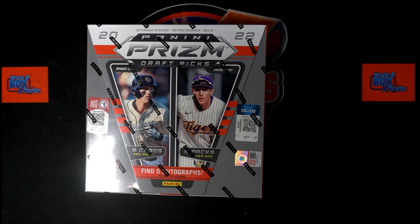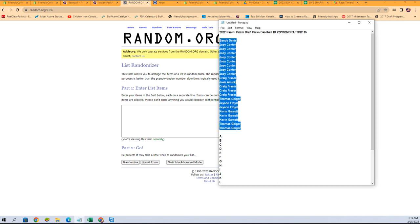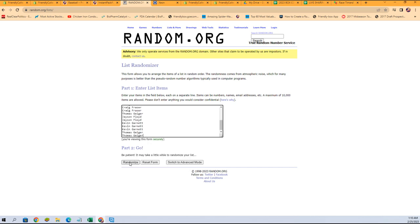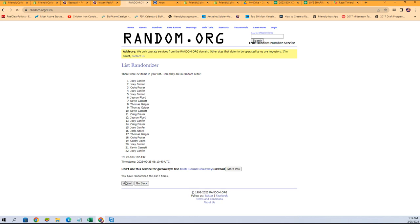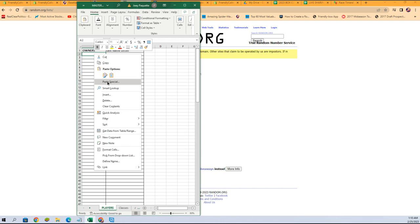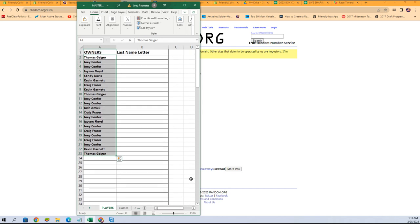We're going to switch over right now and random our owner names. Let's get switched over right there. Get them copied and paste. Again, seven times — one, two, three, four, five, six, and seven. All right. I'm going to copy them and paste them in over here. We've got to zoom in on this in a minute. There we go. That's better. My old blind self, I couldn't see it.